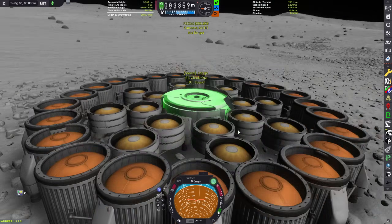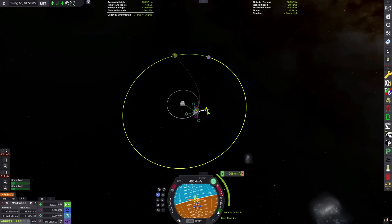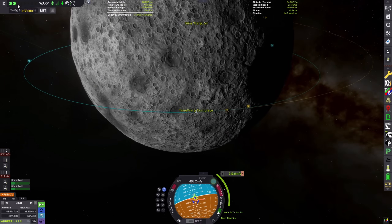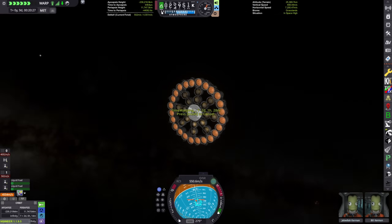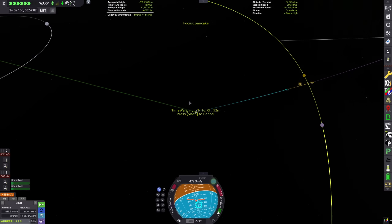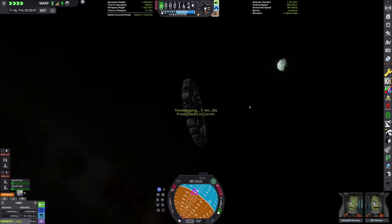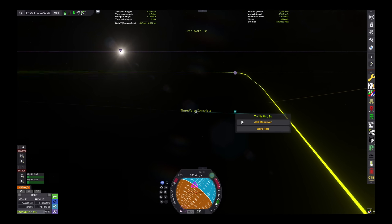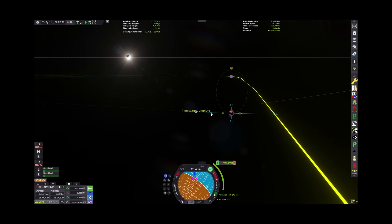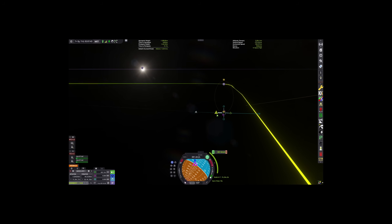If you thought we were only going to the Mun, you'd be mistaken. We're going straight to Minmus next - just a straight shot from Mun to Minmus. There's also a little surprise after Minmus too. Now we're going to colonize Minmus - there it is, you're getting pancaked next buddy! All the syrup too, just rubbing it all over you, Minmus.